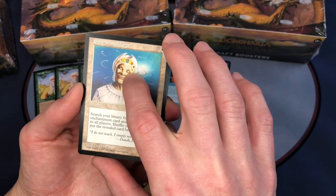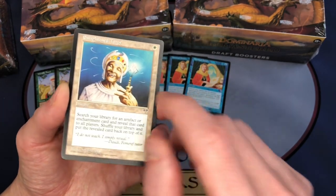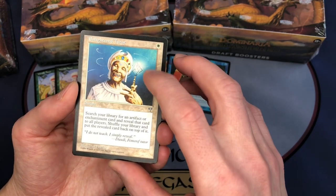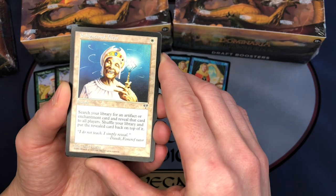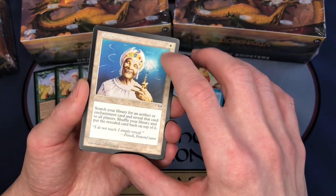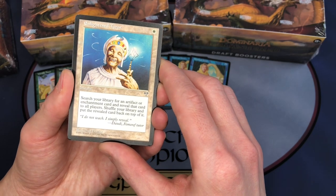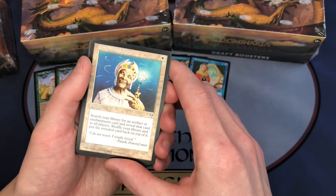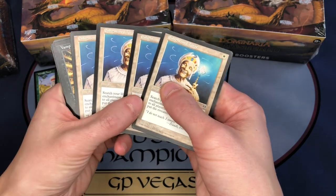You can see this little tutor has a headband on it with all the colors of the Moxes that Dan Frazier originally drew. I always thought this card was special — the art was special because of the artist connected to it and the connection to the Moxes from the original Magic set. It's a white instant for one white — you search your library for an artifact or enchantment card, reveal it, shuffle your library, and put it back on top. So if you're playing a format with Enlightened Tutor and original Moxes, you could search for a Mox and go to town.